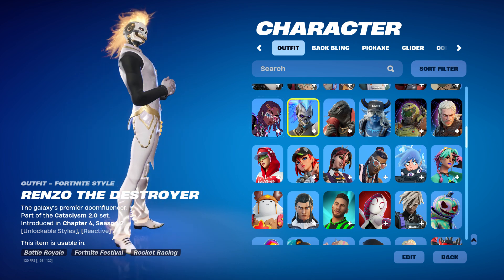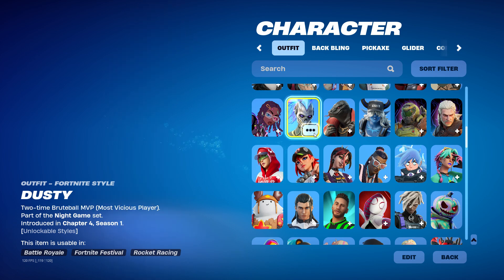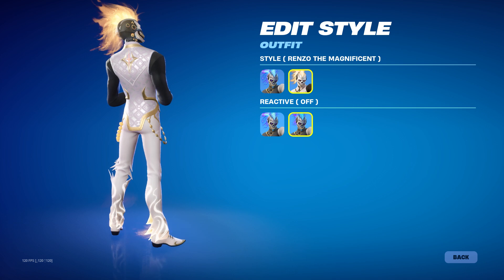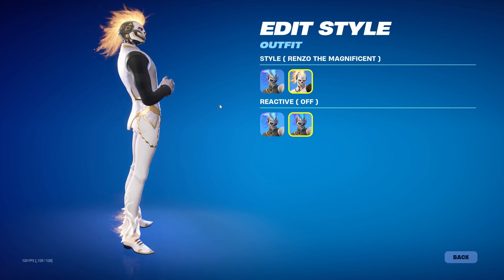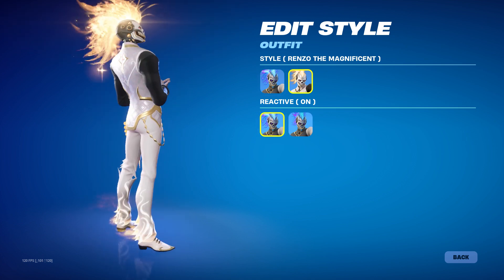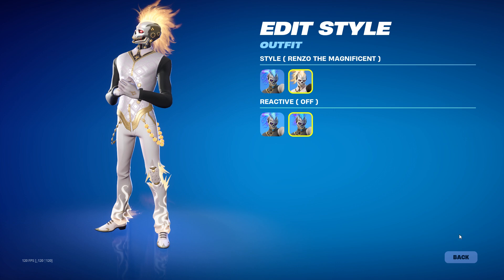I got the Battle Pass skin. I got the Destroyer or whatever — this is also a sweat skin. Let's see the styles. If only you could take off the mohawk, but okay. Inflexion — okay.